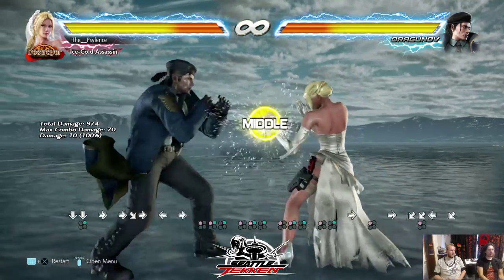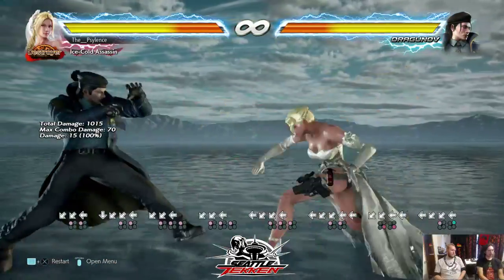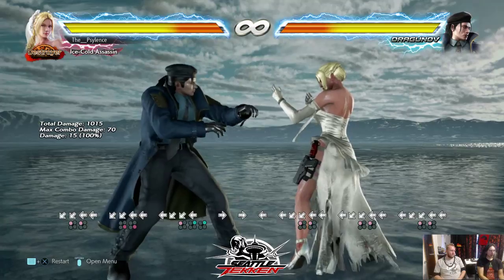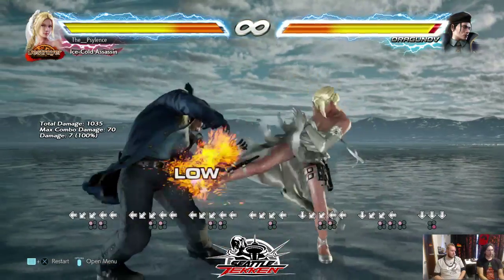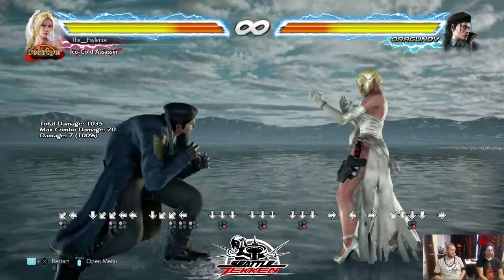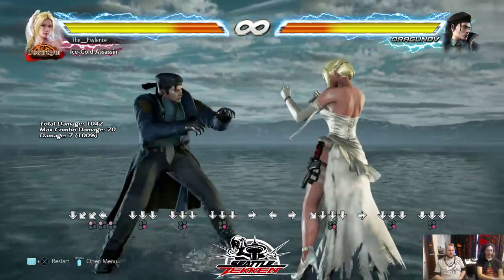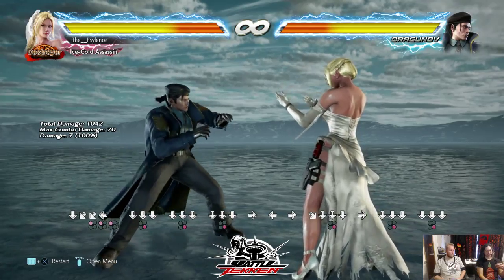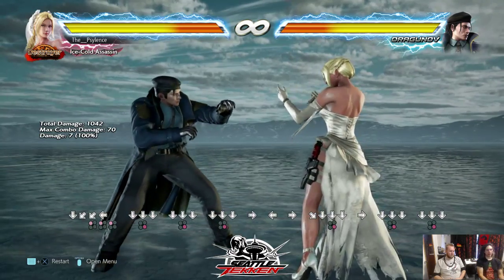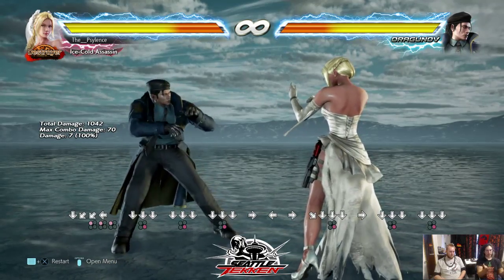You can use your mid pokes to make sure they keep blocking mid, because they don't want to take the damage. Duck and get grabbed down. So you can use your low pokes to get them to duck, especially lows with good tracking like down to the floor — you basically have to block that, you can't step it. Once they're blocking mid, you get a little bit of damage, and then they're going to have to start guessing. If you ever get a good read on your opponent, you can start using bigger moves to get some bigger damage.